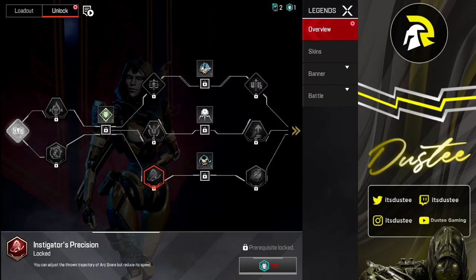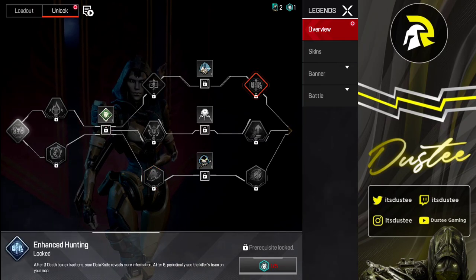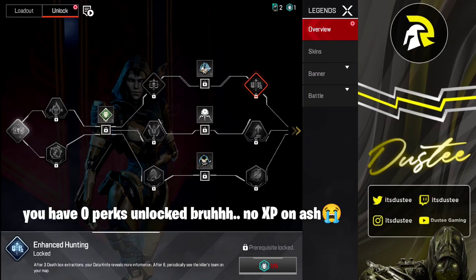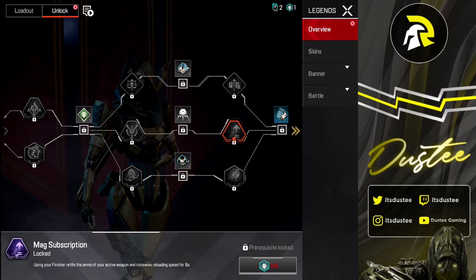Instigator's Precision lets you adjust the trajectory of the arc snare. Since the arc snare is already slow, this is definitely worth trying. Next is Enhanced Hunting — the death box scanning isn't working so I couldn't test it, but from what I've heard it's a good perk. Max Subscription increases your reload speed for 8 seconds when you perform a finisher. This is also useful in aggressive third-party situations — I'll personally be using this one.